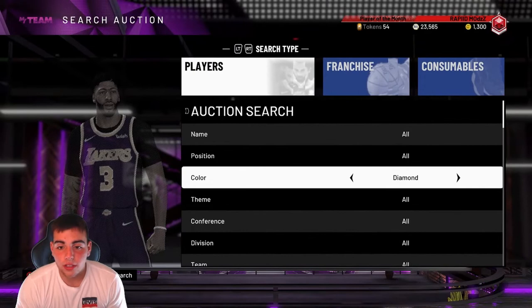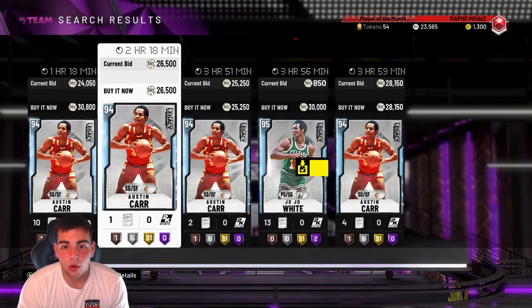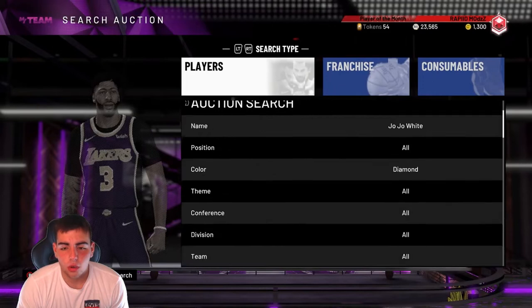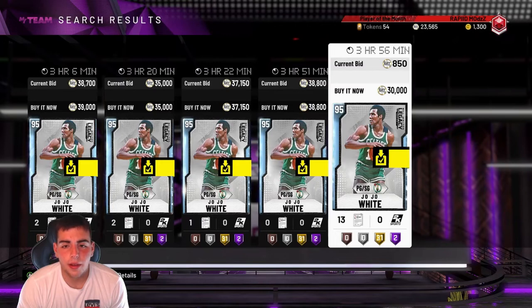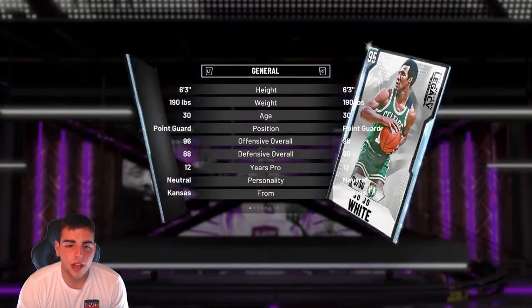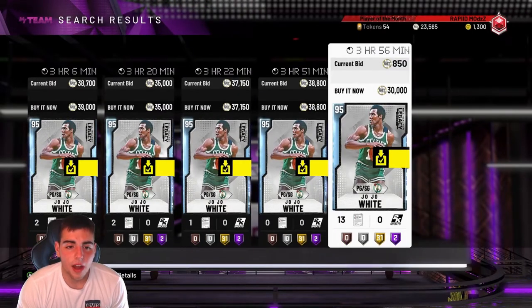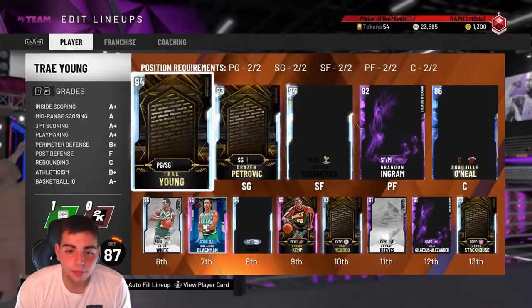The diamond filter is also good — I'd set it around 30K. Jo Jo White for 30K is actually a good price. Looking at it, cards are going for 30, 35, 38 — so you can make about 2K profit. He's out of packs so he could go up in value, but these days in 2K you never know. It's not worth it for me since I already have him, but about 1,500 MT profit isn't bad.